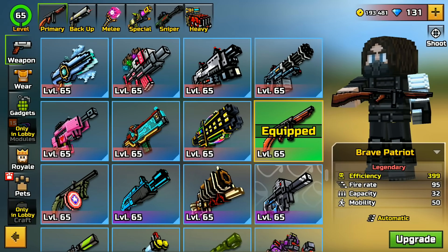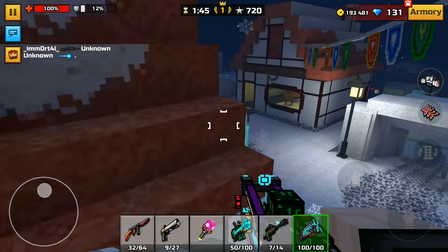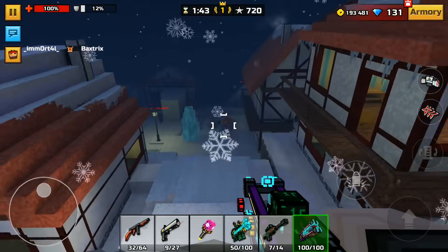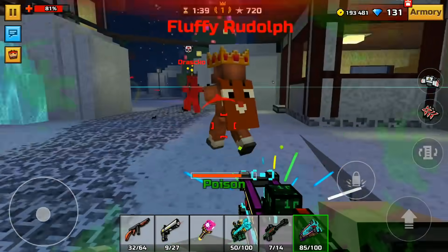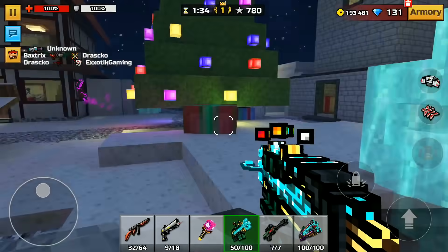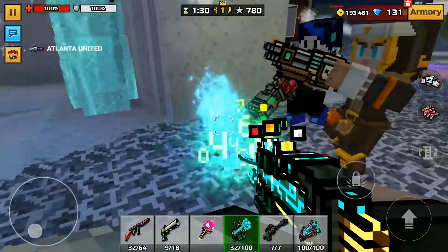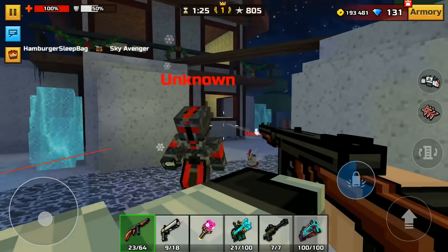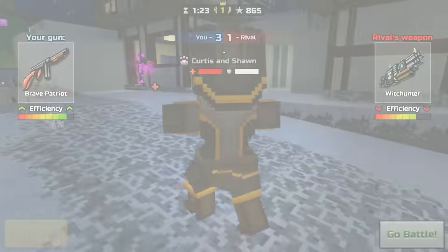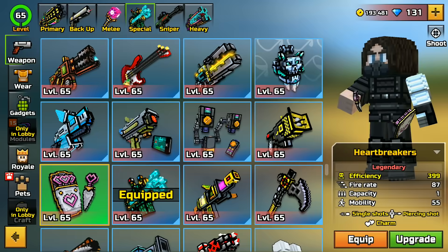Switch our weapons here to the Brave Patriot, the Network Streamer, and the Big Data. Let's go! There's a guy over here — this is going to be a one-shot kill. That's going to be a flamethrower — it has the charge-up thing, I didn't even realize that. Brave Patriot — easy kills with the Brave Patriot. Let's go. I have seven weapons left.